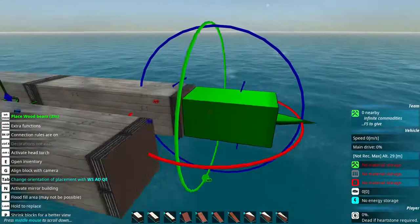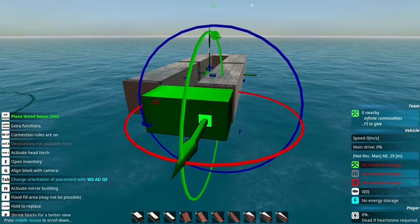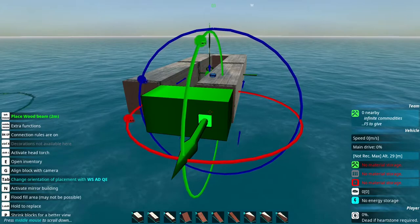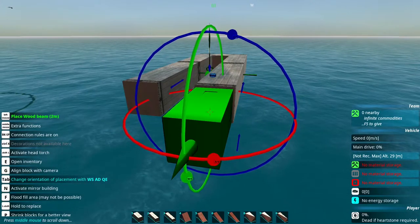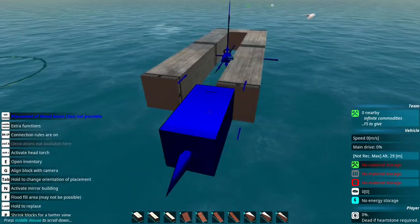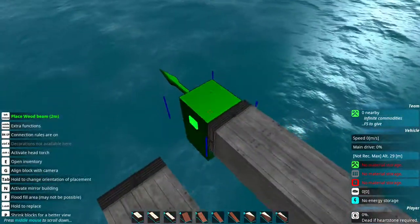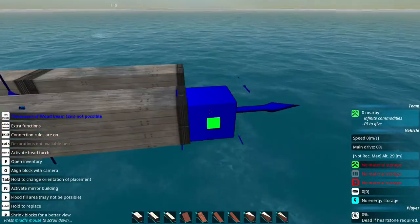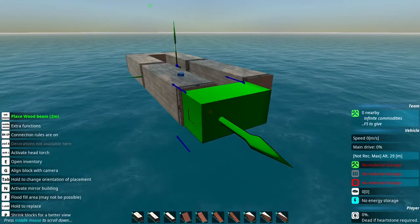Hold down Tab and you'll see spinning circles — this is how you rotate and flip blocks of any kind. Simply tapping the D key once while holding Tab lets you rotate and flip. Let go of Tab and the rotation is set. Another way is pressing the letter G while moving your mouse around to rotate the block by aiming, but I don't prefer that because it's trickier. Once you get used to Tab with directional keys, it's much easier.